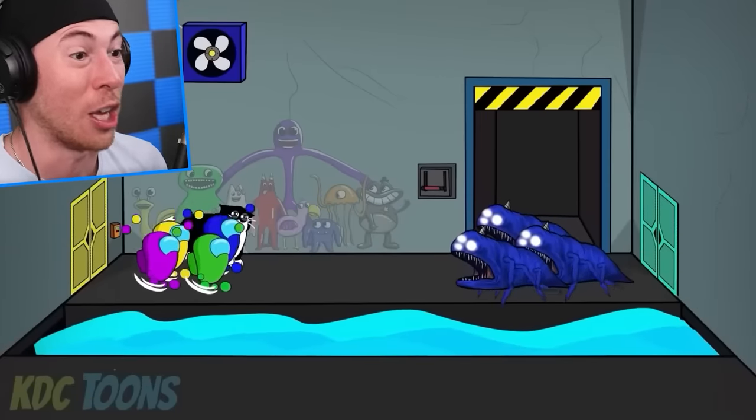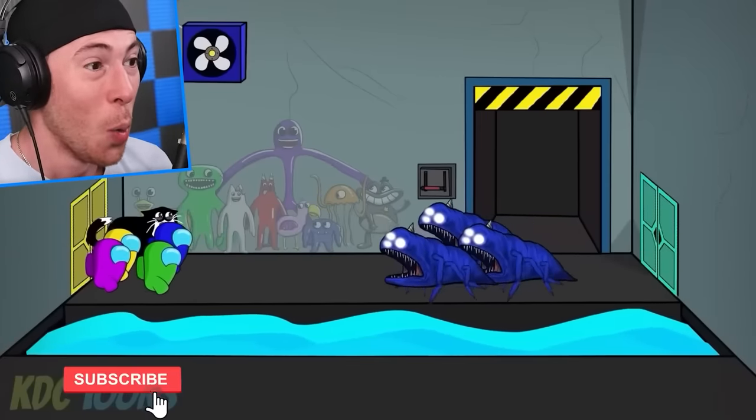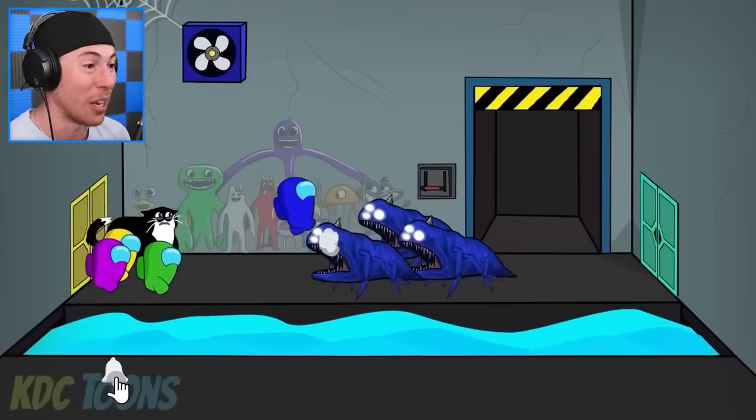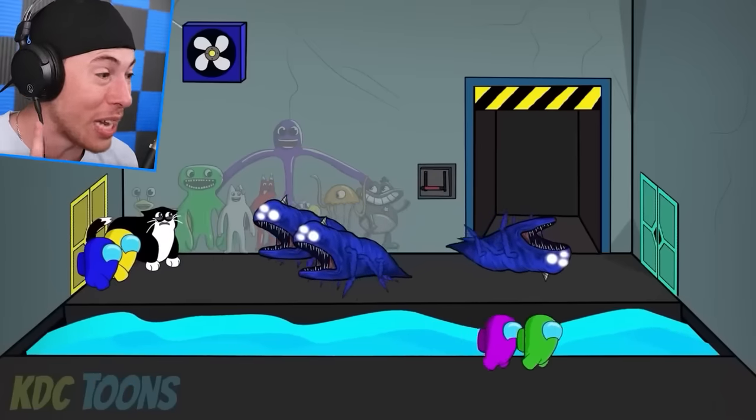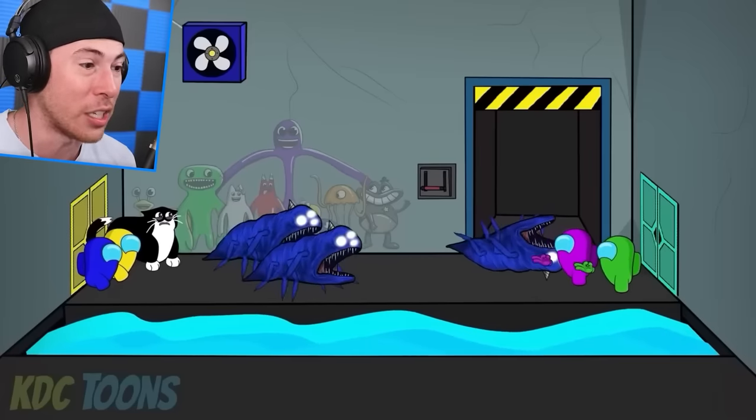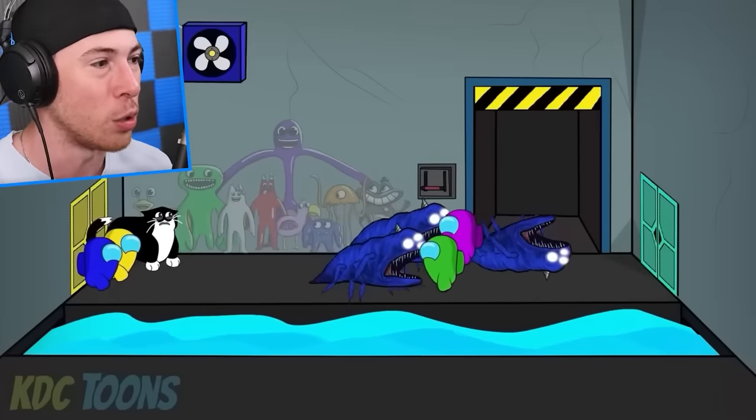We're starting off with an evil surprise. That is not something you want to do when you see an open door like that. We've got to get rid of these three — we've got to use everything we have, and you can see they all have health. We've got to use everything we can to take these guys out and protect the crewmates.